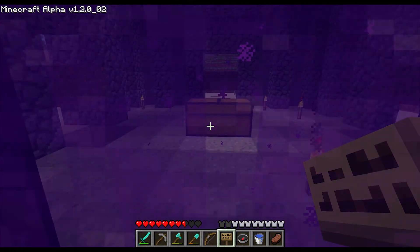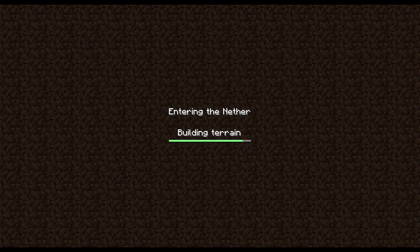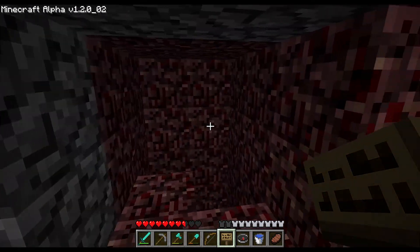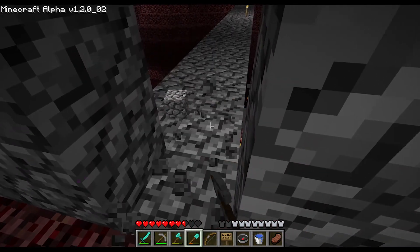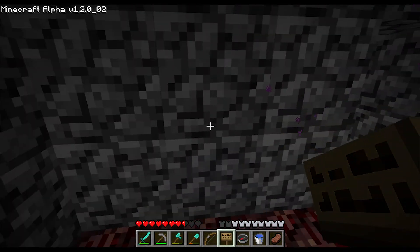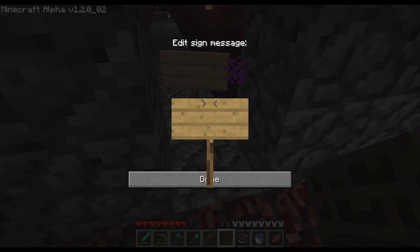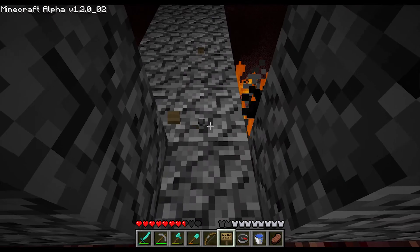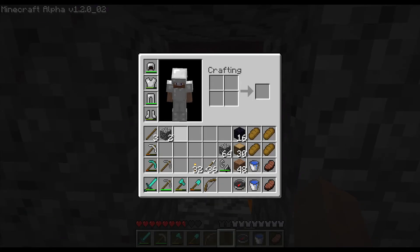As soon as we go through, we're facing east, which is confusing because we're going in headed south, but we are going to be facing to the west. This way is the way we need to go. I'm going to put down a sign here so it's very obvious. West. Ugly sign completed.